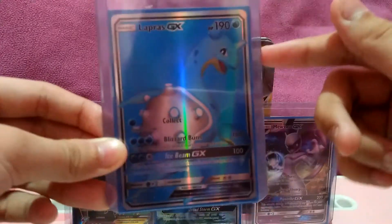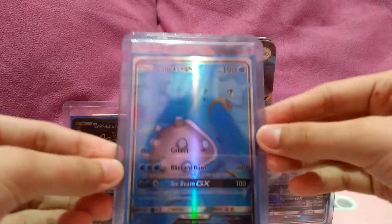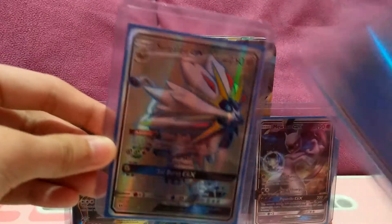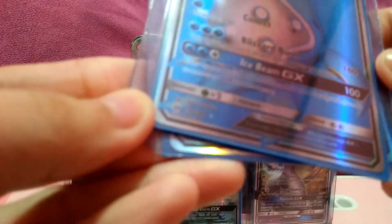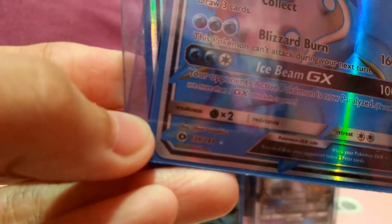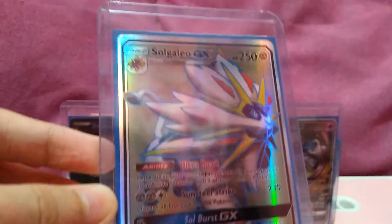Lapras! Guess the last card, guys — guess what it is. Armor Energy, from Sun and Moon — Ultra Sun. It's so good. I think that's how you pronounce it. That's why I put these two as my favorites. It's all the number of the Lapras — it's literally 139, and then this one is almost at the end of the set number.